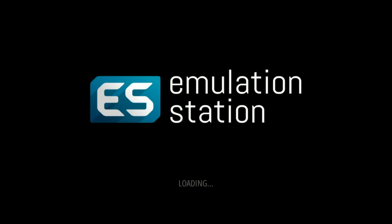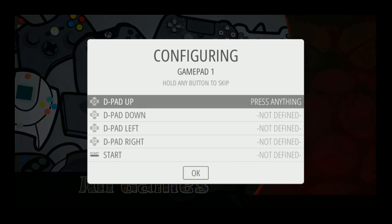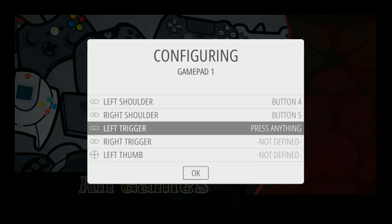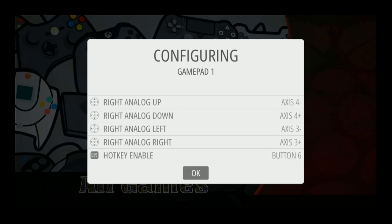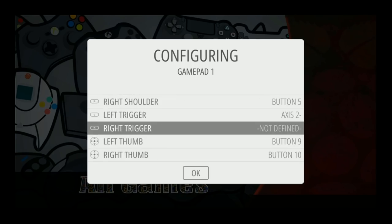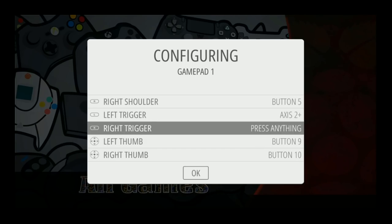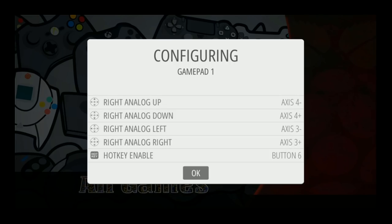On first boot, it should prompt you to set up your controls. Go ahead and hold down your button. I have Afterglow — up, down, left, right, start, select, A, B, X, Y, left, right. I messed up here — this is not defined. Go ahead and finish all the rest. I use select for my hotkey, then use your D-pad to go back up and go back through. Just click A, click what you want. Go down to right trigger, click A, click what you want. Sometimes it's just a little finicky, but easy go — easily done.